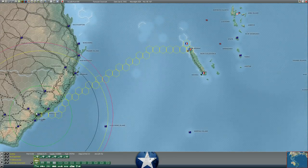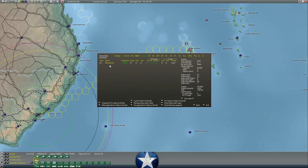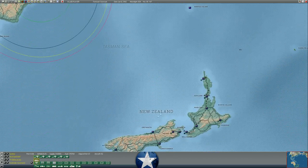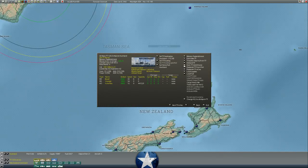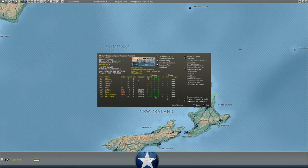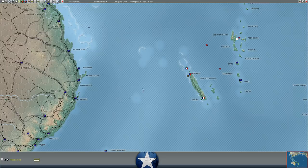Unfortunately I don't have a stronger force to bring to bear. I'm leaving a couple of ships in Sydney - the Minneapolis has quite a bit of systems damage and needs to rest and repair, and same for the destroyer Helm. So we're leaving one destroyer and one heavy cruiser back and moving the three heavy cruisers forward.